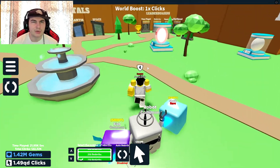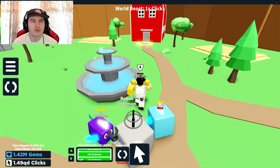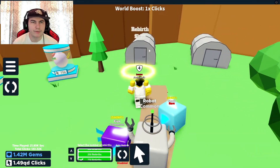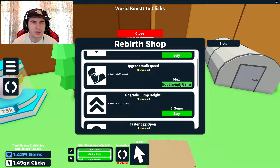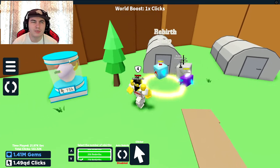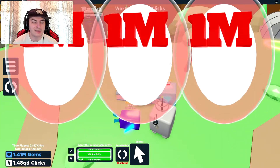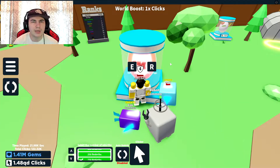It is very slow to actually open them. There is a rebirth shop that lets you speed up eggs — I'm probably going to buy both of those. Actually, I can buy these as well. I might as well just max everything out. I'll only buy one of them. Hey, there we are — the speed is a little bit quicker. Now we can actually open these and as you can tell, it's a little bit quicker. Definitely helps.